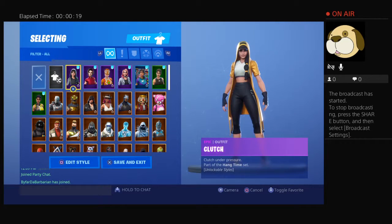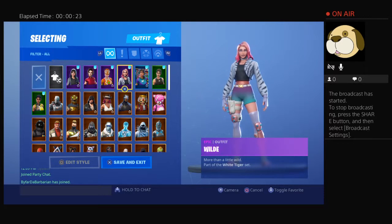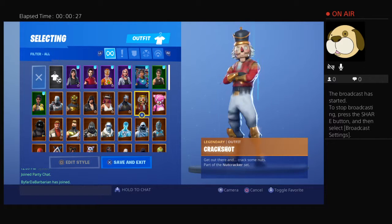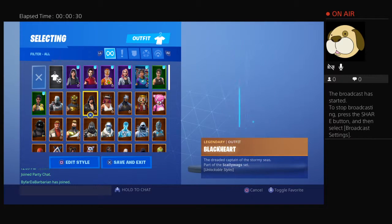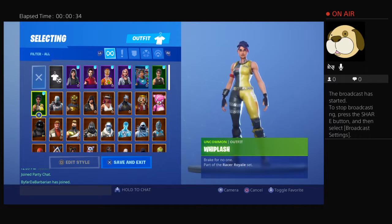So first we have the Clutch, the Demi, Ginger Gunner, Wild, Clinical Crosser, Commando, Cuddle Team Leader, Crackshot, Carbide, Calamity, Blackheart, Battlehound, Aim, Whiplash.